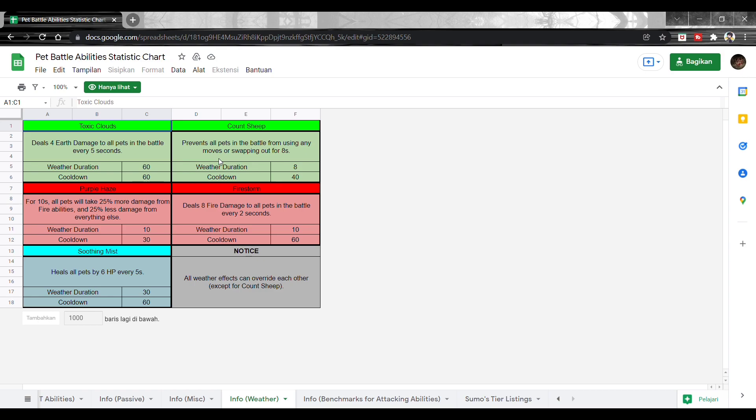Kalau lagi lawan double ship atau lawannya pakai Lil Shipper, skill-nya keluar dan karakter kita di pet battle bakal tidur — ada weather machine staff keluar, keluarin domba kayak gitu. Ada juga info benchmark-nya.